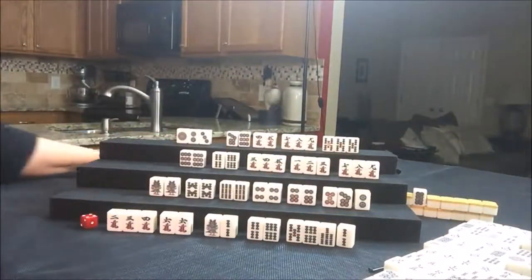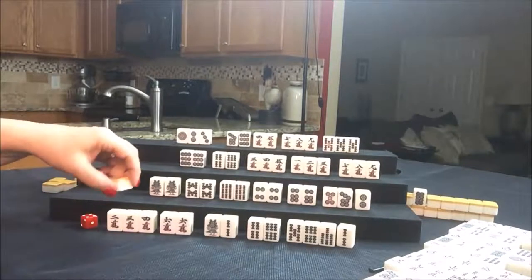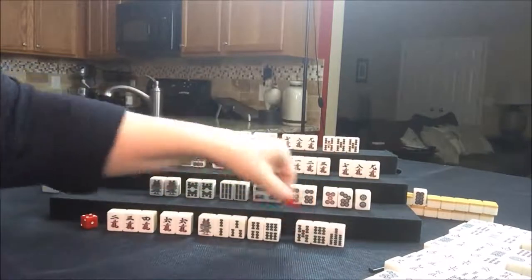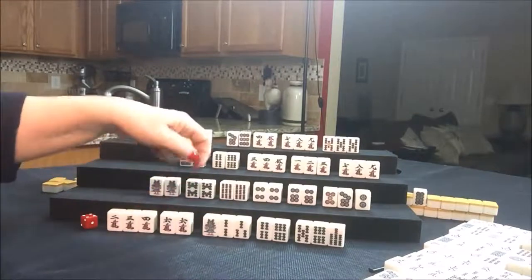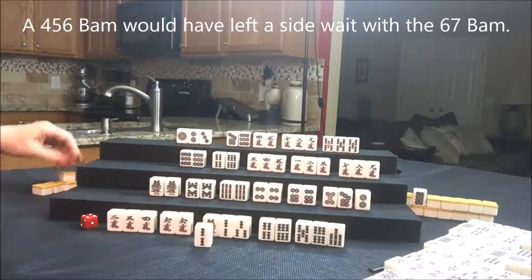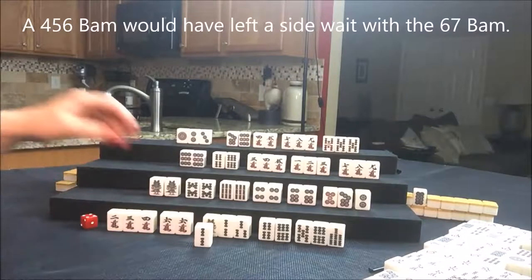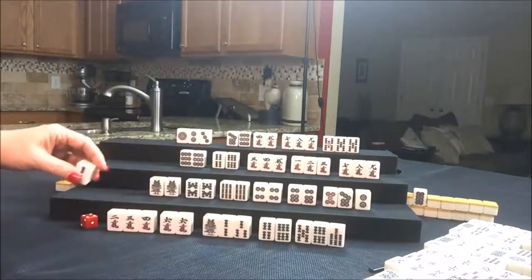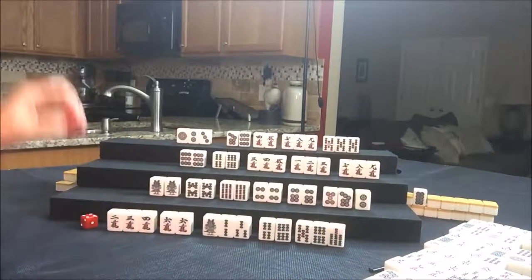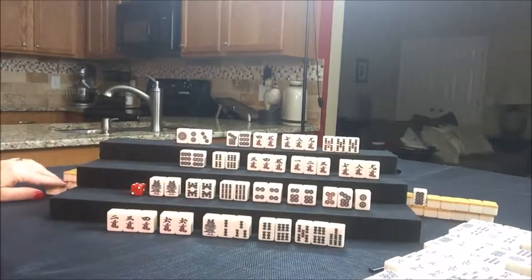Draw for East — we have about two discards left. Three bam. Oh my goodness, look — we got them ready! One, two, three, four, five. They have a middle wait there, but that's okay. Did we get them ready? There are five picks left, we can actually reach for them. That would be their only yaku — we have to reach so that they have a yaku. So they've reached in time. Let's draw for South.